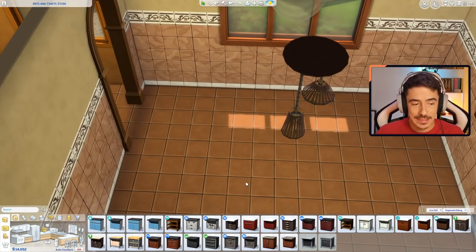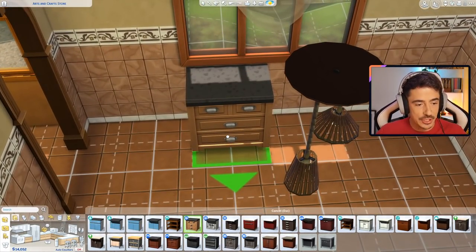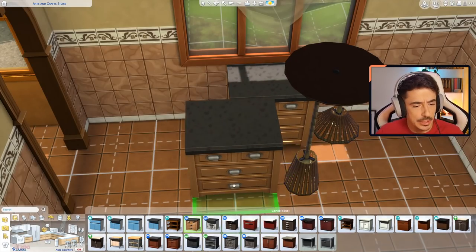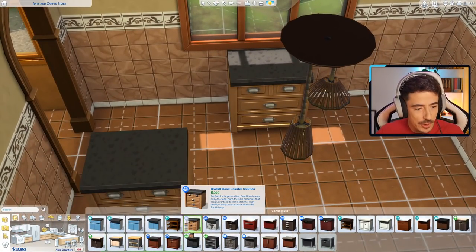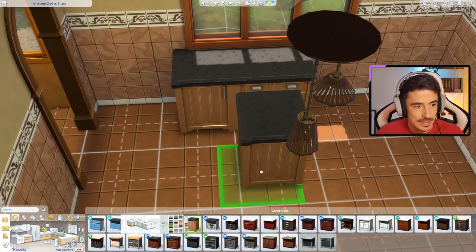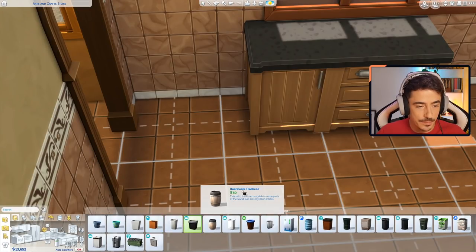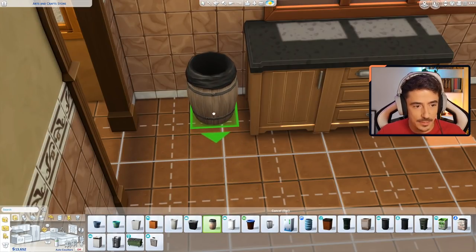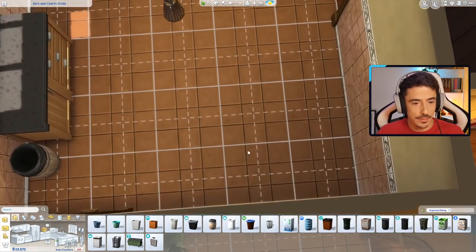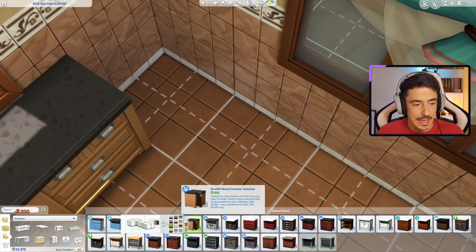We need a classic looking kitchen in a warmer wood tone. I think we're going to go for the shaker style kitchen from Parenthood - Jungle Adventure could never. There is an archway here so I need to be careful of that; I need a nice little end piece there and maybe a bin down below it. I think the fridge should maybe go on this side here so we can completely deck this out in countertops.